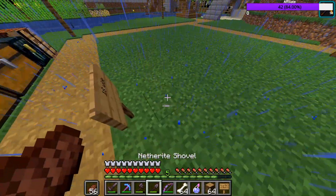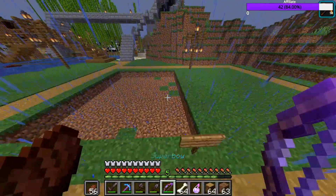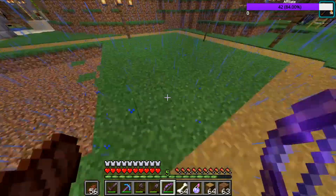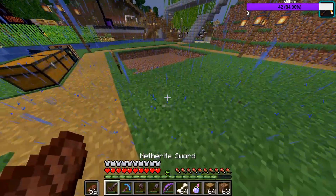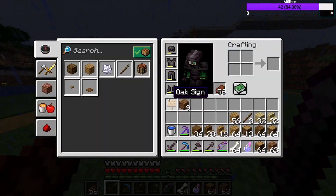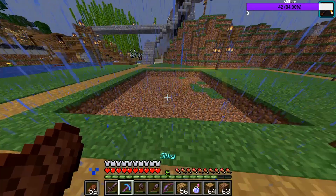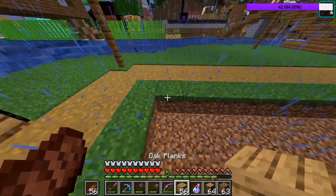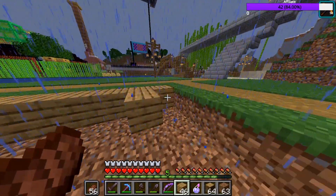We're going to go in one and just break all of this out. Now that we've dug out this area, we have all of this space to build in. I do have a really good idea for this, but currently we're going to work with what we have. So what I want to start off by doing is build our floor. We're just going to build it out of oak planks because that's the easiest to use, and you can't go wrong with oak planks.